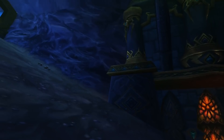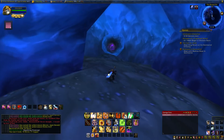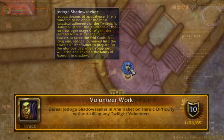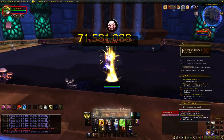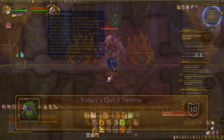Next is Ahn'kahet: the Old Kingdom, which is right next door - there's a portal back to Dragonblight if you keep going straight after Anub'arak. Three more in here. First is Respect Your Elders: defeat Elder Nadox without killing any of the Ahnkahar Guardians. These guys will spawn and make the boss immune, so the easiest way is to one-shot him with your big stuff before that happens. Next is Volunteer Work: defeat Jedoga Shadowseeker without killing any Twilight Volunteers. You're free to kill the adds already there - in fact you have to, to make the boss spawn - and the best way is to just one-shot her. Lastly is Volazj's Quick Demise: kill him in two minutes or less. Walk up and one-shot him.